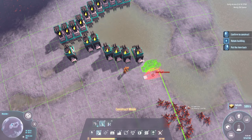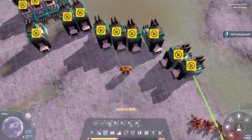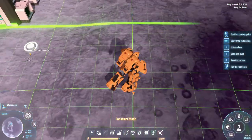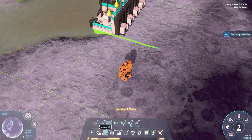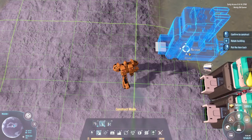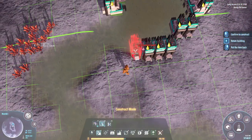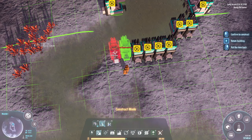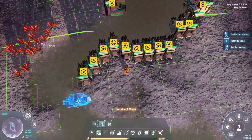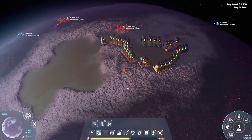That was 18, 19, 20 — let's head over to the other side. Let's head over here and set up more gathering pumps. Seven more to go — and that's 30 extractors. We can get a lot more on this lake which is wonderful.